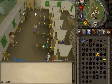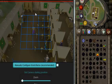...you don't have to set up world items. Typically we go to manually configure world items, but we don't have to here. So just click start calibration.